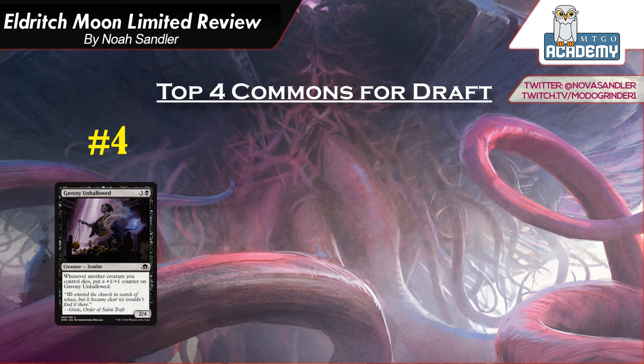Once one of your creatures dies, it becomes a 3-5, and spending 4 mana for a 3-5 is quite good. Just having the 2-4 by itself gives you a pretty good blocker the turn you play it, so this card can buy you time. The more time you have, the more likely your creatures are going to die. I don't think there are any really crazy combos to make it huge — I think it's just a good value card. You're spending 4 mana and hoping to get a 3-5 or a 4-6, and once it becomes 4-6, it can still get bigger as the game goes on for only 4 mana spent. I think this card is a bit of a sleeper and I'm going to have it at number 4.